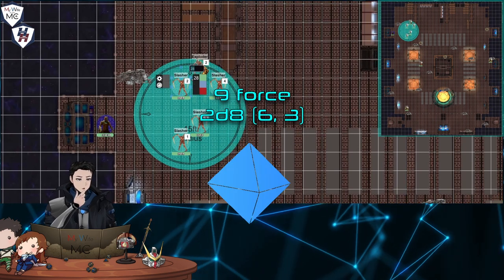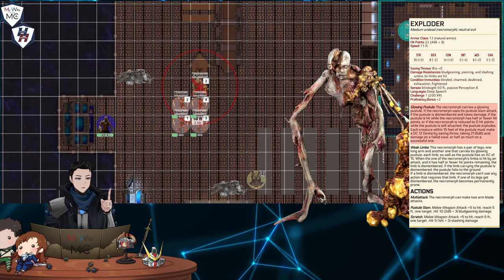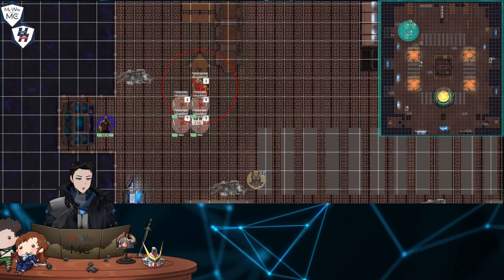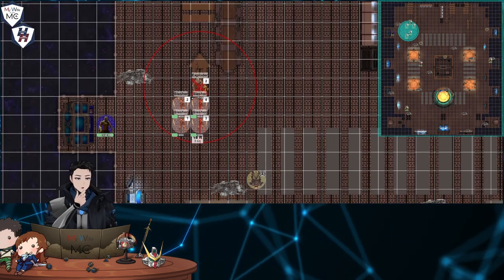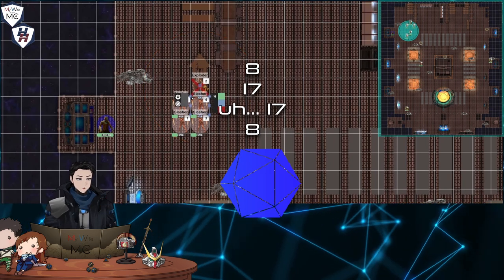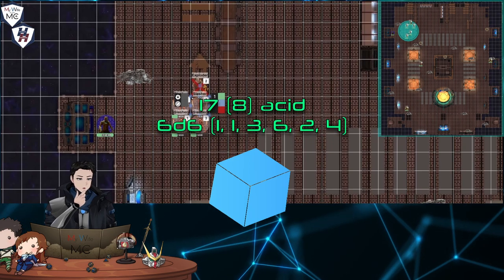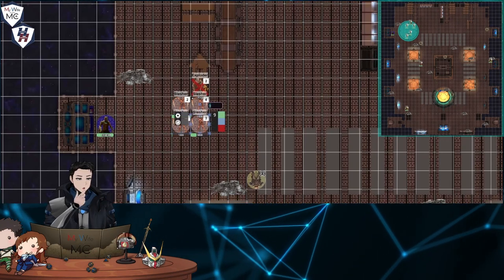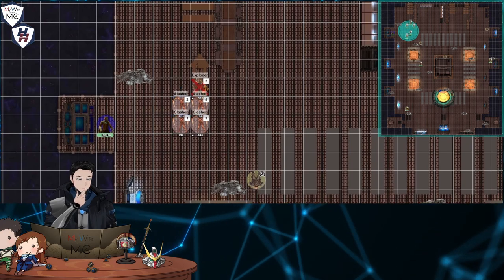The slashers manage to maintain some semblance of intact musculature, but the exploder is violently compressed into a twisted mass of flesh. Its pustule, however, explodes from its fragile shell, catching the singularity survivors. Each slasher must now make a DC 12 dex save: 8, 17, 17, and 8. On a failed save, they take 17 acid damage, or 8 on a success. Two slashers are eviscerated by the shockwave before being dissolved by the acid. The remaining two cling to unlife as precariously as their flesh clings to their forms.